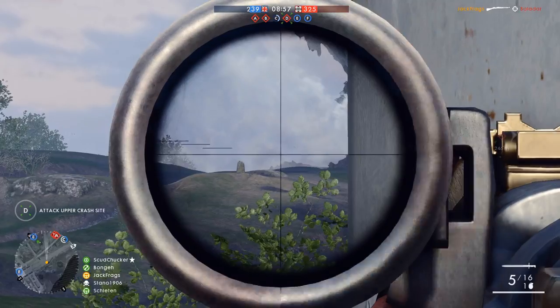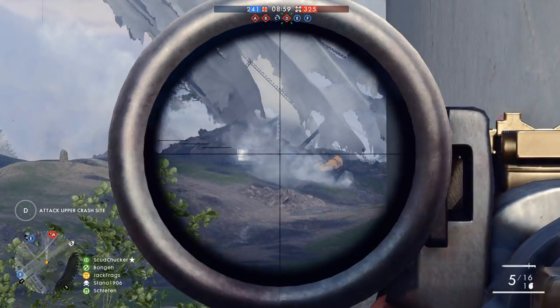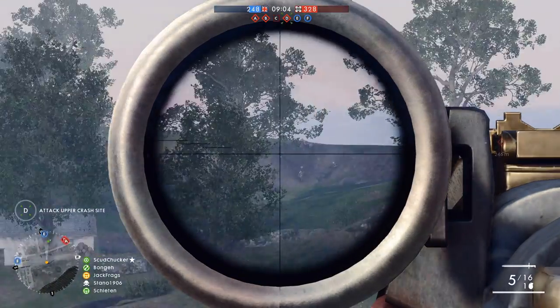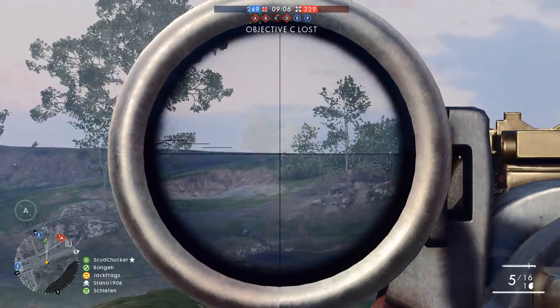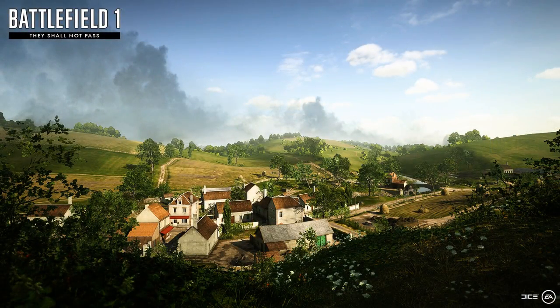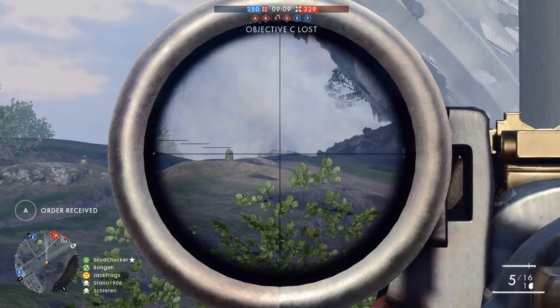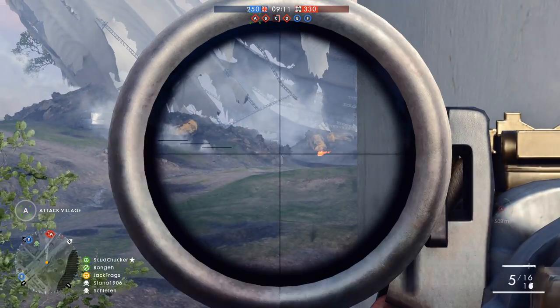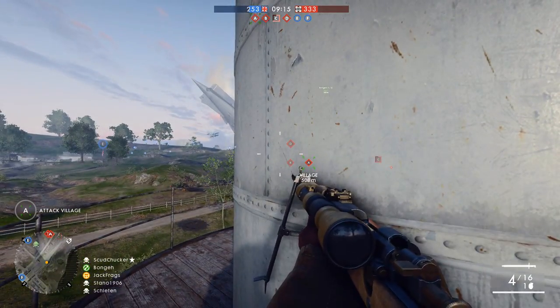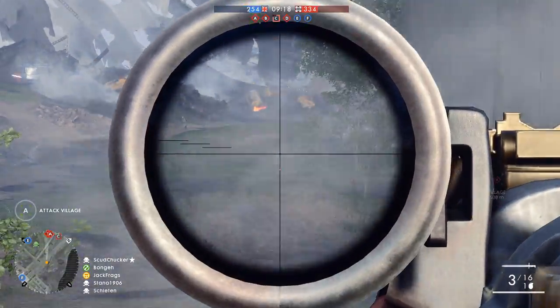The next map is called Soissons — I've probably completely mispronounced that, but it sounds kind of French to me. Remember when DICE talked about massive tank battles from the concept art? Well, this is where it's going to take place. It has a similar style to St. Quentin Scar on first impressions, or perhaps Giant Shadow, but this map is designed with vehicles very much at the forefront. Large tank battles combined with plane warfare overhead and infantry battles within the town. It's a shame to ruin the landscape as this French countryside is particularly beautiful — it is set in summer, after all.